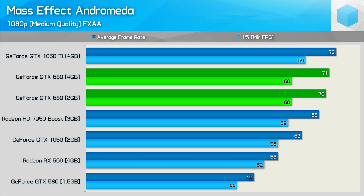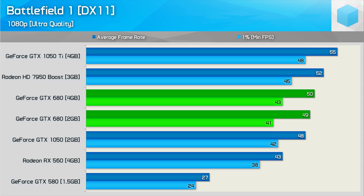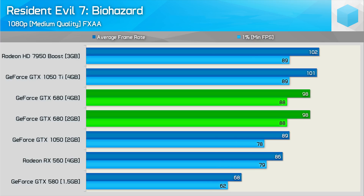Then we have Mass Effect Andromeda, and here performance is again much the same with either model. Battlefield 1 is one of the few games I've tested maxed out, and even here the 4GB model is only slightly faster — the average can certainly be chalked up to the margin of error, and that 5% increase for the 1% low is probably genuine, though the difference really could be as small as 2%. The 2GB version was consistently faster on Prey, and 2fps might not be that much, but there is a little more to this story. Finally rounding out the graphs is Resident Evil 7, and again there's just nothing to see here — performance-wise there's no difference between the 2GB and 4GB versions of the GTX 680, even in modern titles.